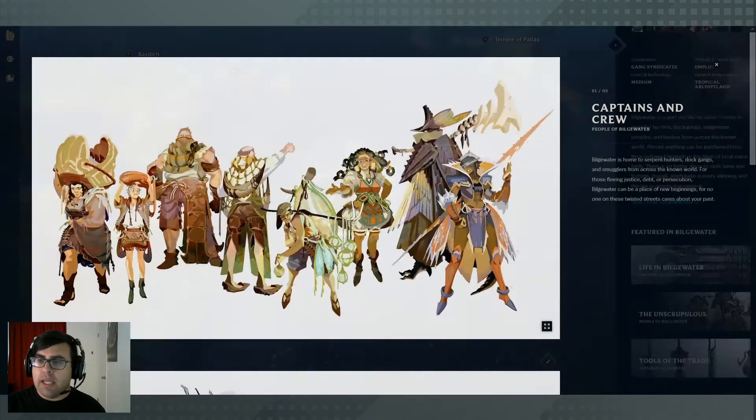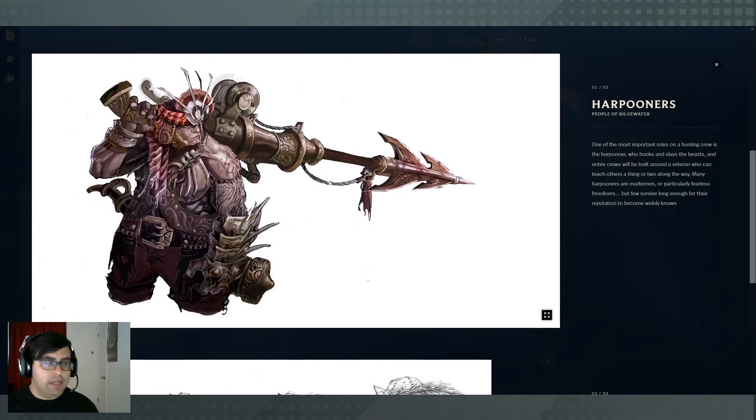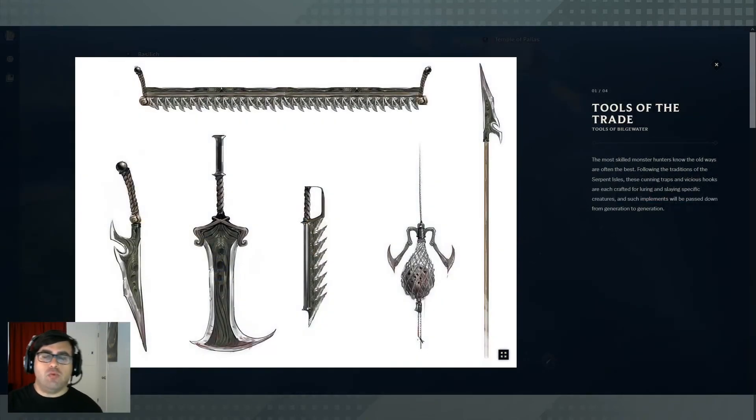Life here is very violent in different ways — it's not just bounty hunters and pirates. A major part of Bilgewater is monster hunting. The seas in that area are filled with giant monsters, and the resources on these monsters are very valuable — think of it like whaling. Harpooners are in high demand, and they've got all these really cool weapons and gadgets. You can see some really brutal yet elegant designs, designed to get the job done but with a great aesthetic — these are the tools of the monster hunting trade.